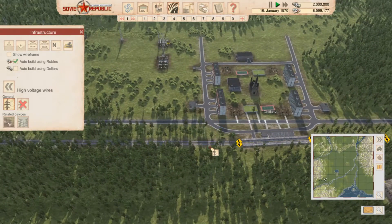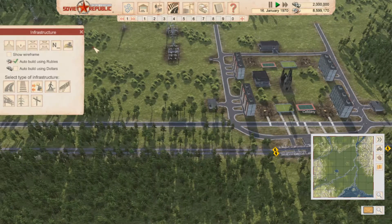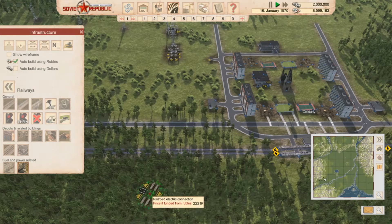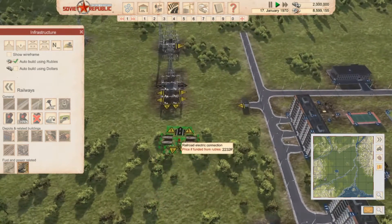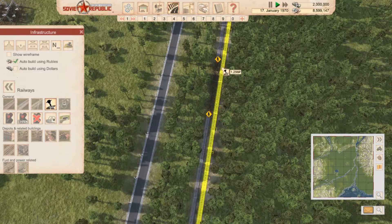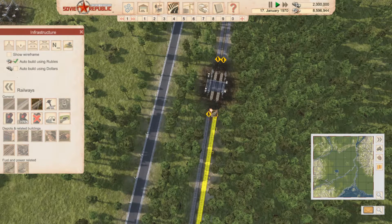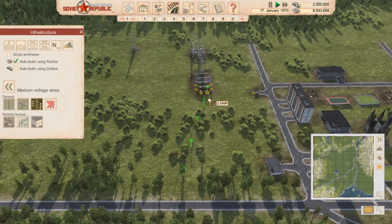We just need to power our tracks now and get some buses set up. Let's get some power set up on our track — road electric connection. We want to fit this in nicely into this line here and then run some voltage. This is medium — not high voltage. So we just take out a little bit of track here. We're going to have to import some electricity just to get things going, until we can make our own.